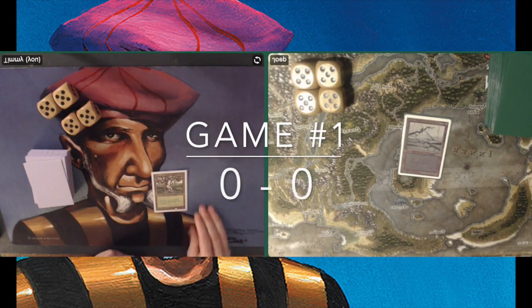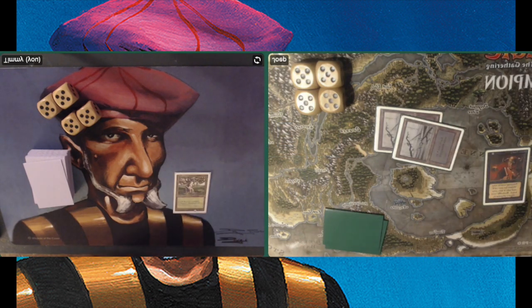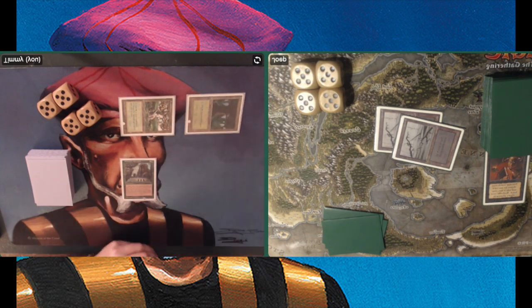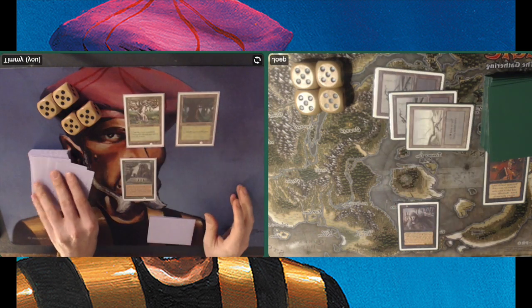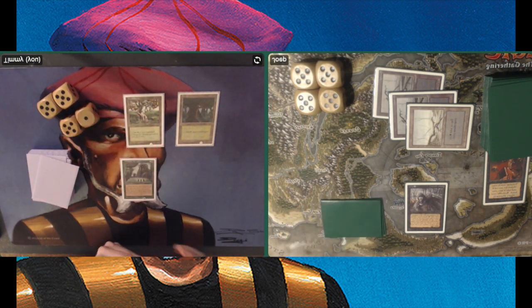Game number one, and it looks like my opponent Joop has already started with his basic Swamp. Turn two, playing into a Demonic Tutor. It looks like I didn't have a turn one play, which is very interesting because my deck is full of one-drops. My opponent has that Demonic Tutor, then passes turn while I play a Forest. And there is a Sylvan Library, one of the strongest cards in my deck. And there is a Zombie Master — it gives all other zombies regeneration and Swamp Walk.